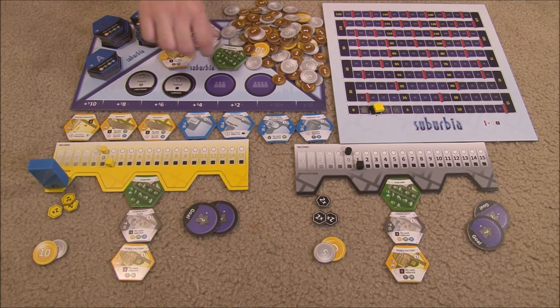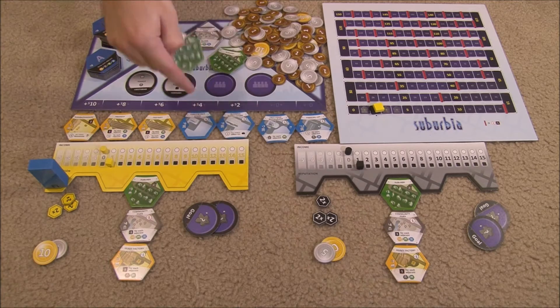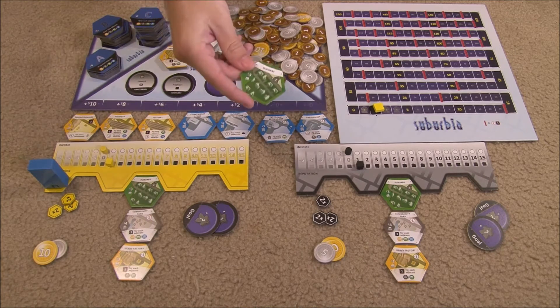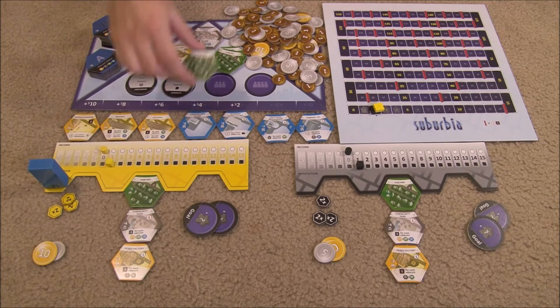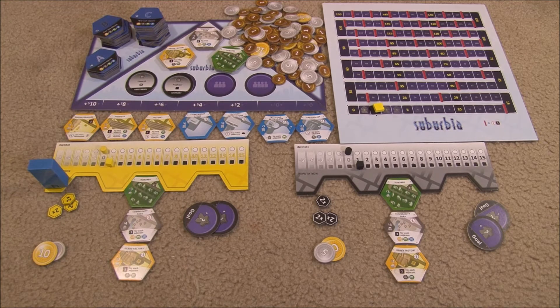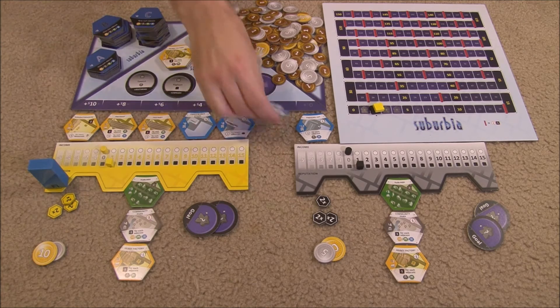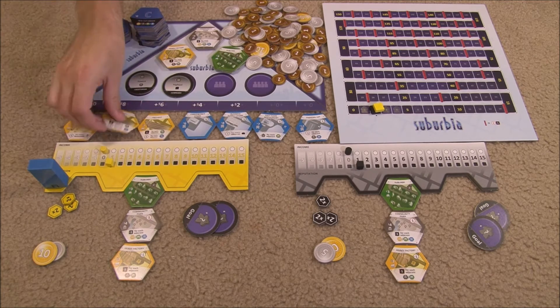The second way to take a tile is to take one of the face up basic tiles — they are limited so it has to be available. You pay its cost but there's no associated real estate cost since it's not in the real estate market, and you place it adjacent to tiles you already have. After placing it you must remove one tile from the real estate track by paying its real estate cost only, not the tile cost. For example, removing one tile could cost zero, while another could cost eight.